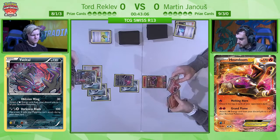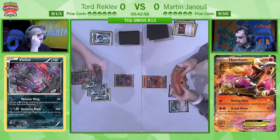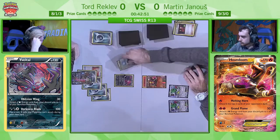He says that 30 damage is relevant enough for him to heal out of. He's then going to use a VS Seeker to once again reuse Team Flare Grunt. Straight away you can see the approach he's taking to try to stop the opponent doing much. He uses Puzzle of Time as well, and he does have Professor Sycamore for next turn. Straight away we do see a Melting Horn — two huge cards right there.